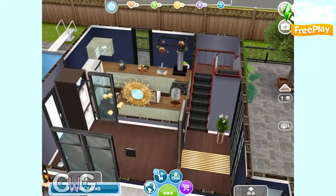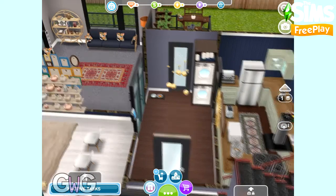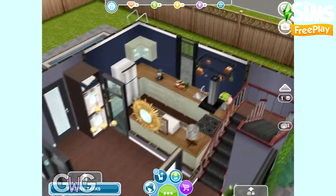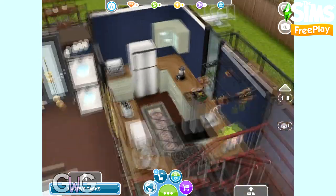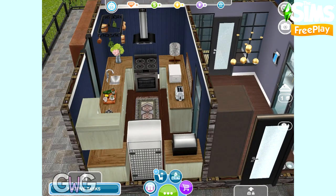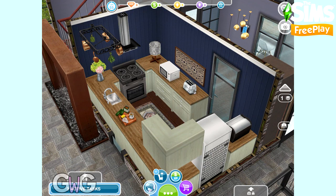Inside the house you can see the layout is the same as it was before — all the rooms are in the same place, I've just changed them up a bit. I haven't really changed the kitchen that much. The only things I've changed are the wallpaper and flooring, and instead of the picture frames on the walls I've added a different decorative artwork. I thought the kitchen looked fine and didn't really need changing so I left that as it was.